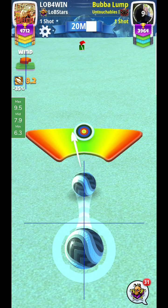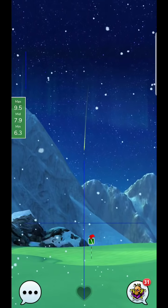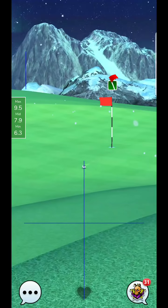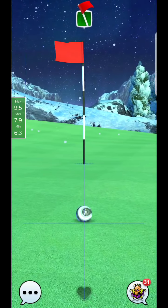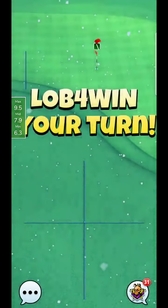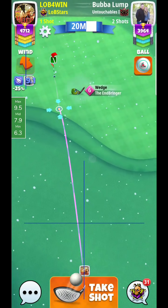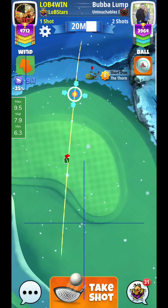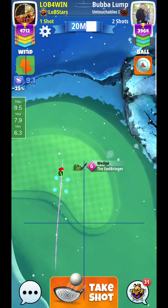Let's take a look here - there should be a good opportunity for me to be able to make this pitch. It looks like my opponent had maybe just a slightly better angle, especially with this wind that's going to be a little bit more of a crosswind. But I am in here relatively tight, it should be under half a club.